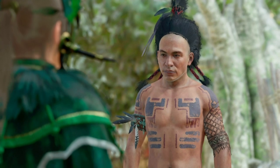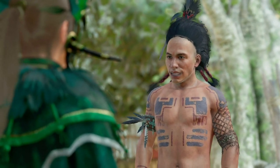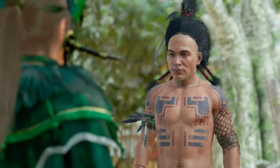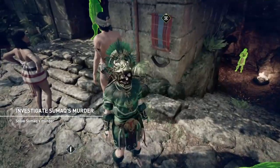So there's a couple of things. It's in the Hidden City in Paititi, and you need to make sure you're wearing the outfit called the Serpent's Guard outfit. You'll unlock that after a certain mission, so once you've unlocked that outfit, that's the only time you can do the side mission.